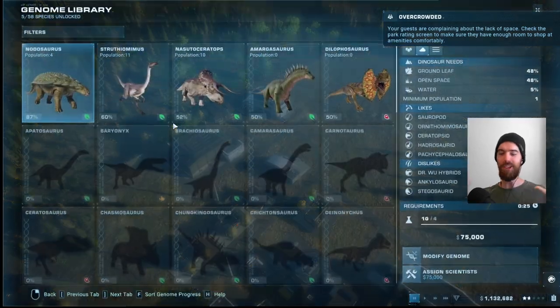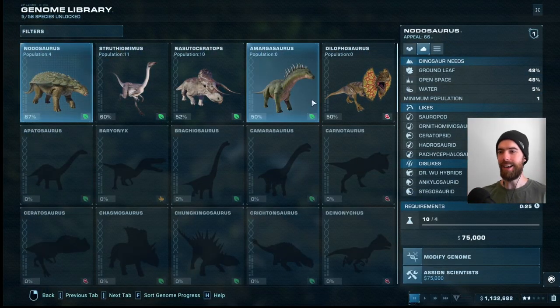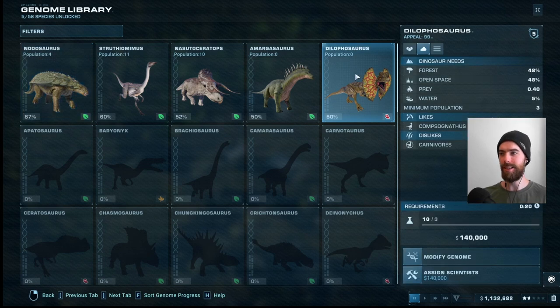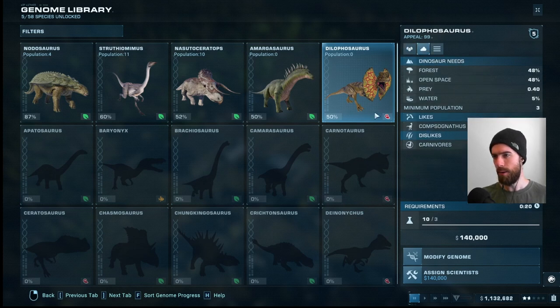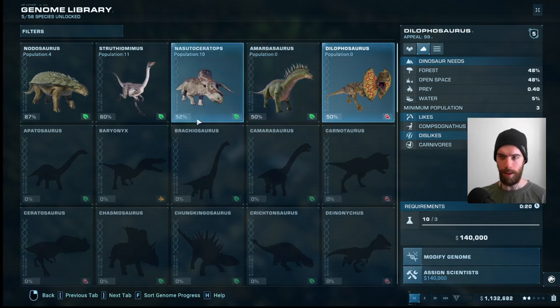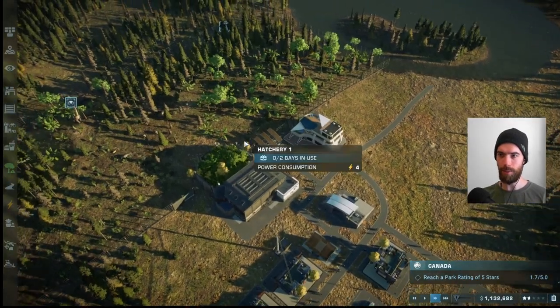We're pushing right up to the two-star barrier, so we need a new attraction to get us over the edge. I think we are going to lock in the Dilophosaurus as the play here. He has a 99 appeal rating, and you're able to run a pack of them together in a relatively small area. Generally my experience is that they don't require very much space to be happy, so these guys are going to do very well.